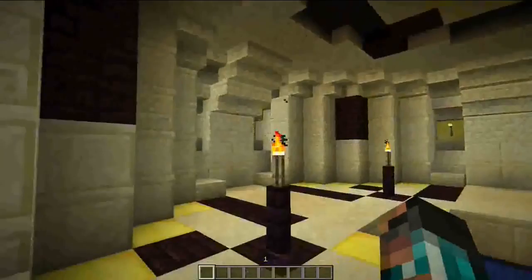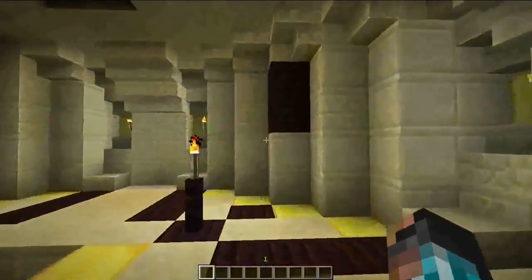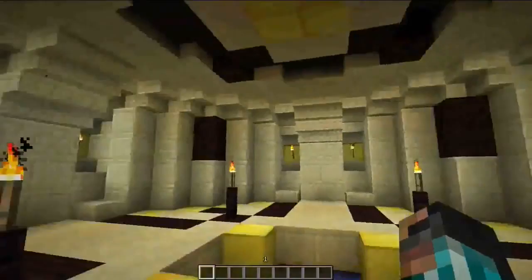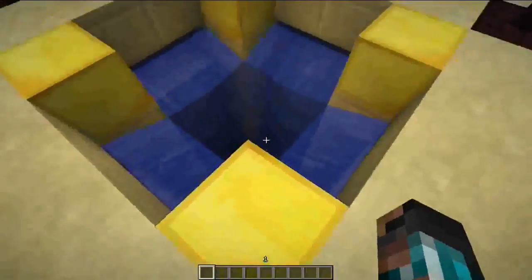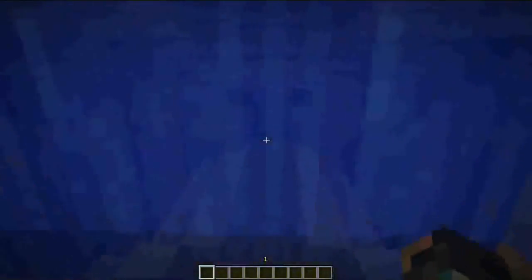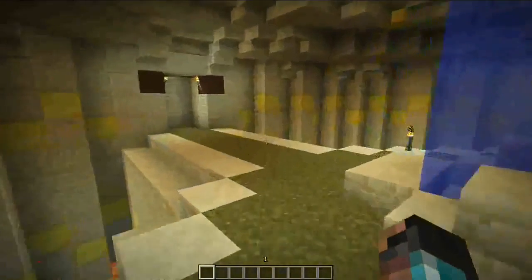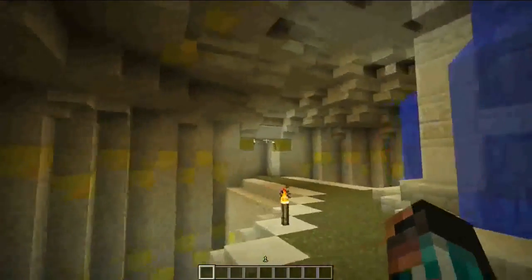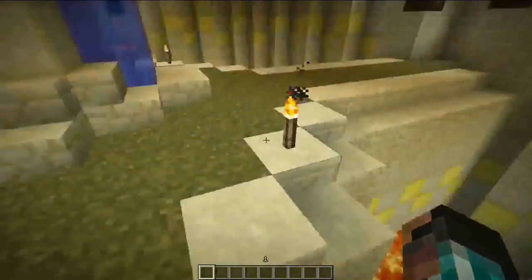Now we're in my base — sorry about framerate issues again. Now we're in this room, and there's nothing else to really do, except right here is a little waterfall going down. Let's go down this waterfall. Now we're in the center of my base. As you can see, these look like they should be doors — they're all labeled with a certain kind. There's some lava down there and stuff.